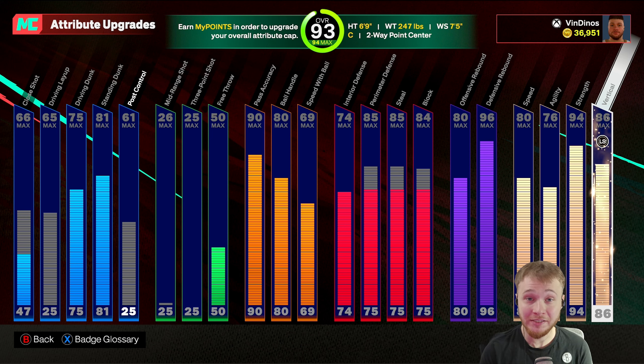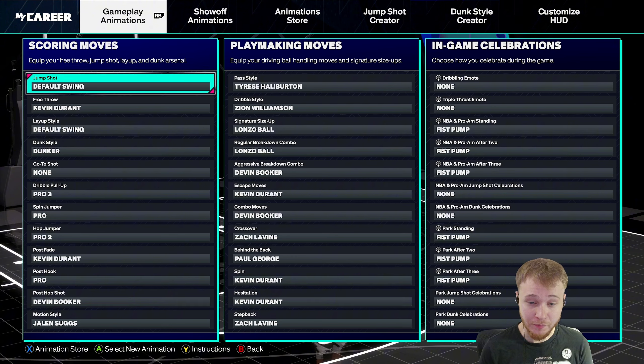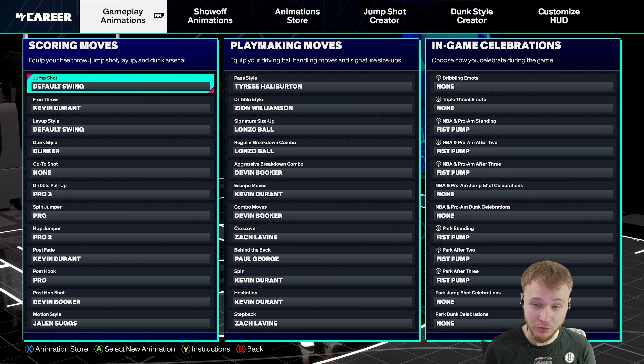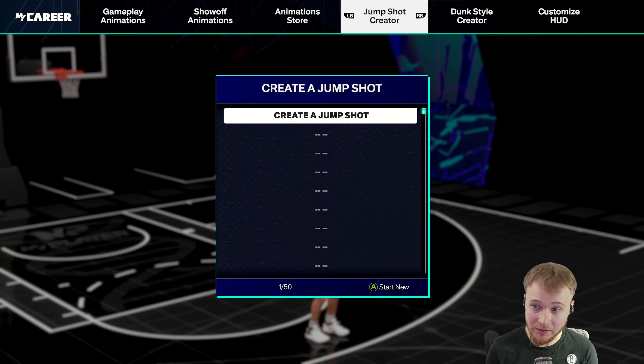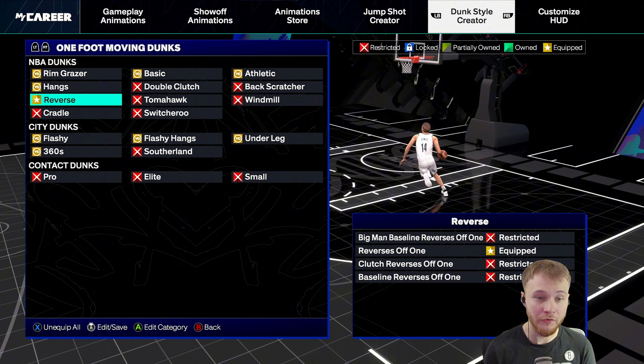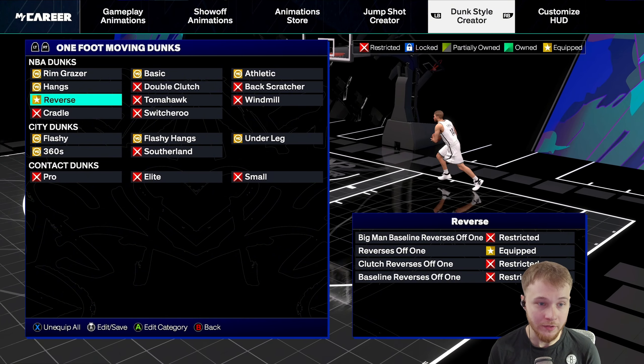That vertical has been helping us out a ton, grabbing crazy rebounds as you'll see in today's video. Here are all my current animations for this build — feel free to pause if I'm going too quick. We have no jump shot on this build because we can't shoot, but I will show you guys all my dunk styles. For the two-foot moving dunks, I have baseline reverses off two. And then for the one-foot moving dunks, I have the reverses off one.